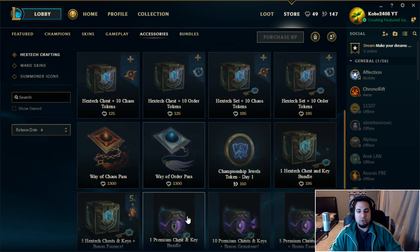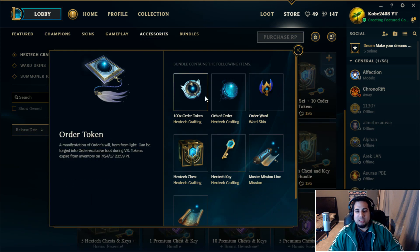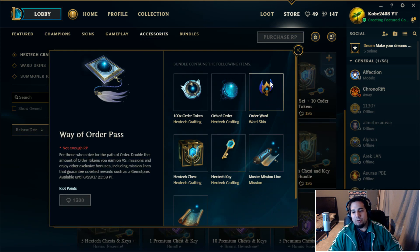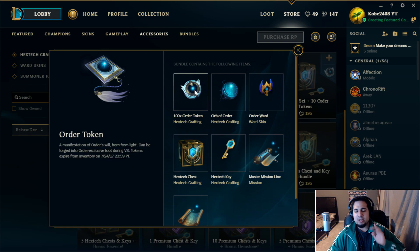The Way of Order Pass is the same thing but for the Riven side - you get 100 order tokens and access to missions. I'm not exactly sure what the difference is between the chaos and the order tokens, but we'll find out because I bought a bunch of them.